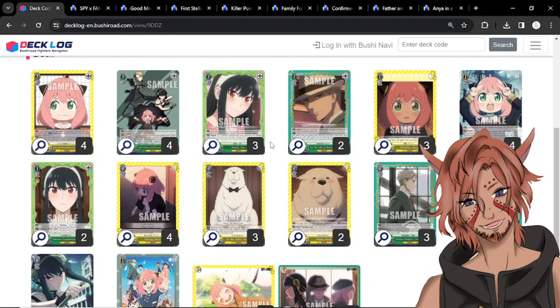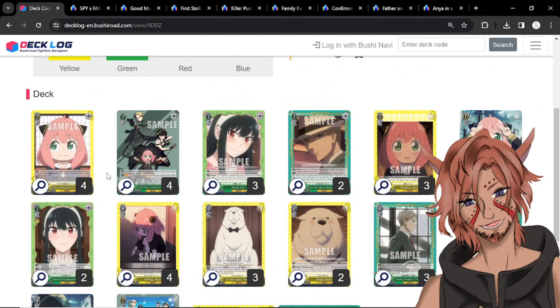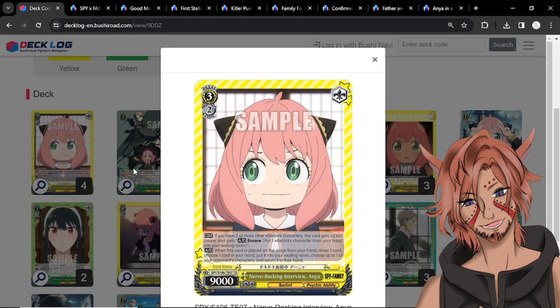It is yellow and green with a choice trigger and gold bar for the climax combos. There is a plus two soul that comes in the trial deck, but do what you want with that. Starting with Nerve Racking Interview Anya — it's a 3/2 9k. If you have two or more other Berlint characters, this gets plus 2500 power and character encore. Specifically Berlint characters, but I believe that's the entire set. When this card is placed on stage from your hand, you can draw a card, discard a card, and then bounce one of your opponent's characters back to their hand — so a little bit of disruption there. Anyway, four copies of that.